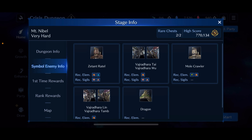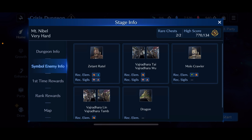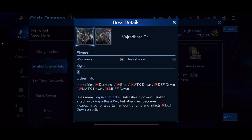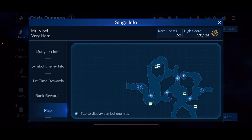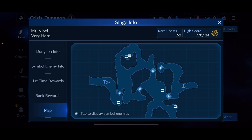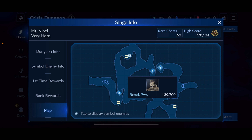The final boss is the Zetant Ratel — magic attacks are effective against it, and it gives itself magic attack up. The mole crawler is also weak to magic attacks. The boss order is: mole crawler and Zetant Ratel second and third, the Vajradara Lin fourth, and then the Vajradara Tai fifth.